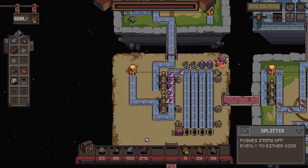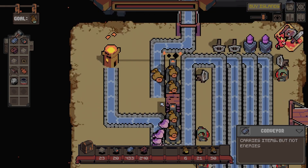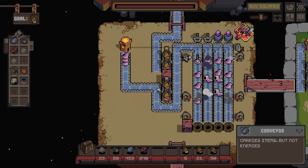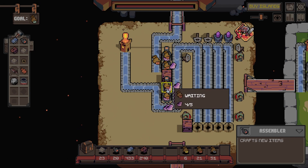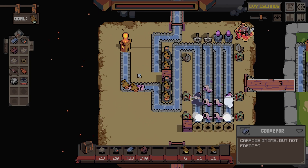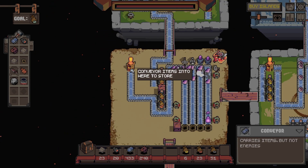There we go - maximum amount in and that kicks out there. I don't want it to kick out there - let's put a stone there. Because I want it to kick out this side like this one does. But actually I don't mind where this one kicks out as long as it kicks out somewhere onto this conveyor belt. There we go - so we've got bronze going in plus extra worm carapaces going in.